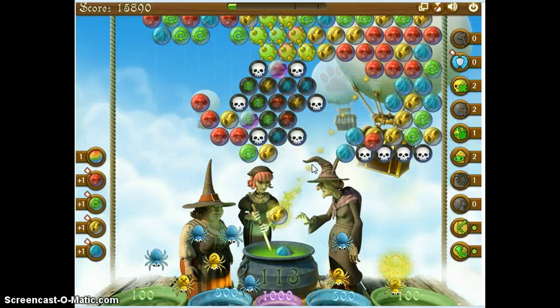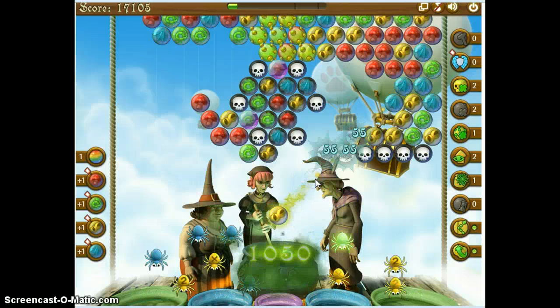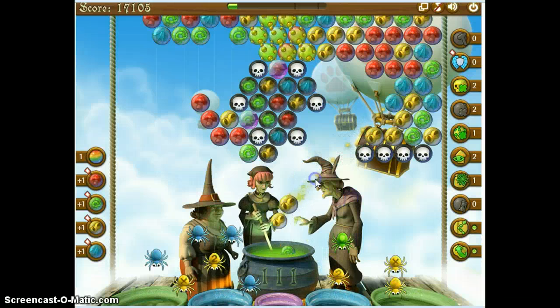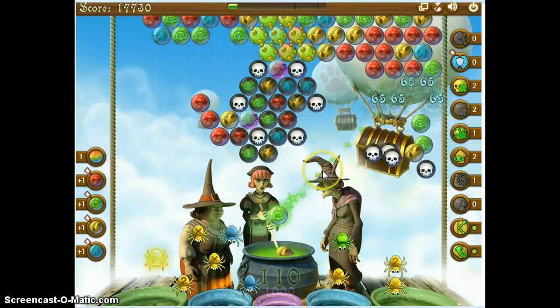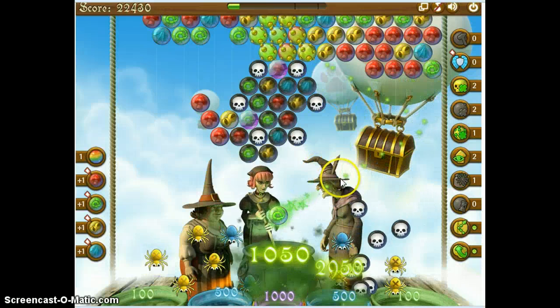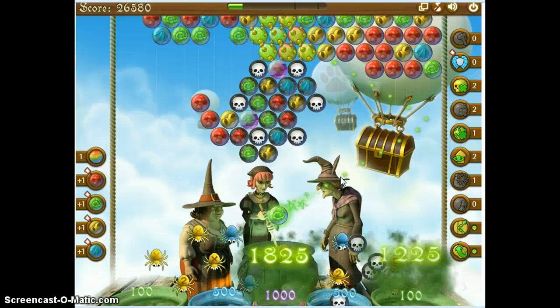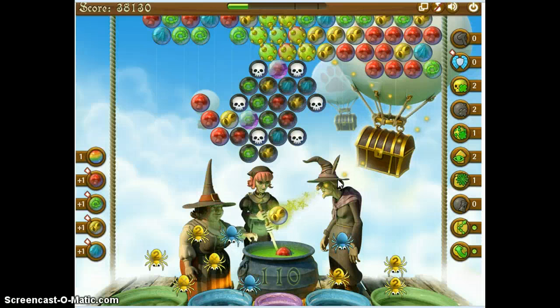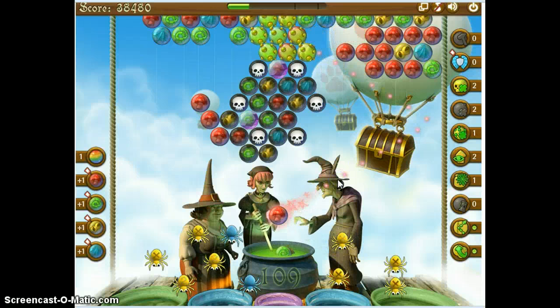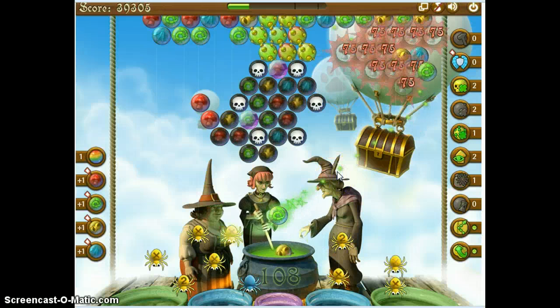I want to get up to that gold. I can do some reds here — that would be nice. I can't get up there yet. Now I can get up there. That infection is not going past the dooms. I almost did my famous wrong bubble color shot. My problem is, with it touching the dooms, I don't know if we'll ever see the screen above.